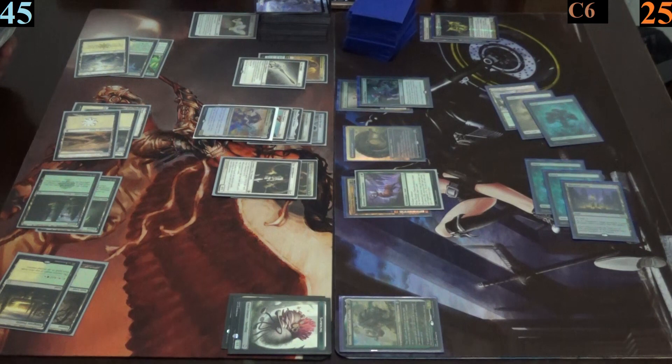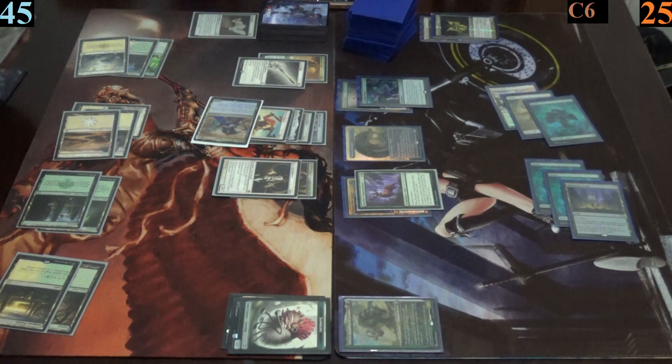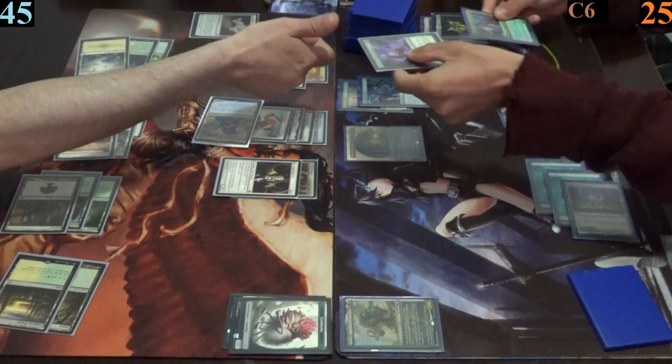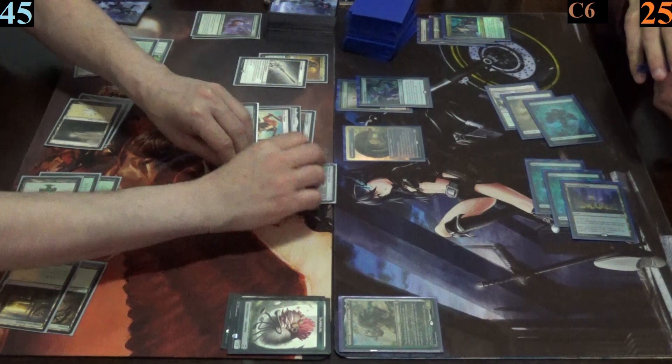He then moves into combat and attacks with his general. Thanks to his sword of the animist trigger, he gets another basic land from his deck into play tapped. Mark blocks the hit with his elk, which dies. In his second main phase, Jimmy equips his helm to his spirit dancer before passing.